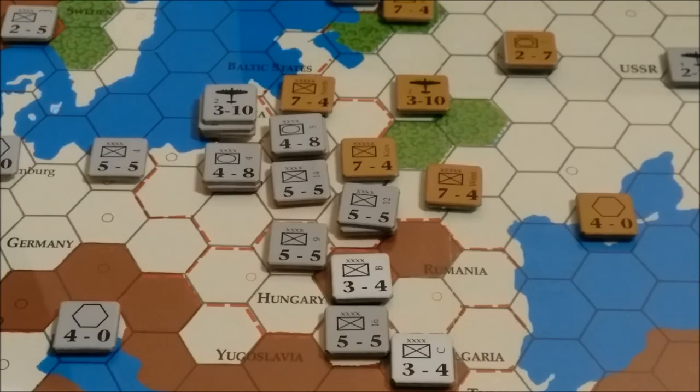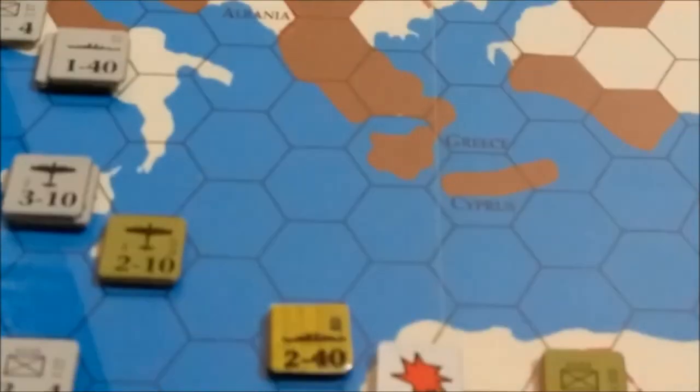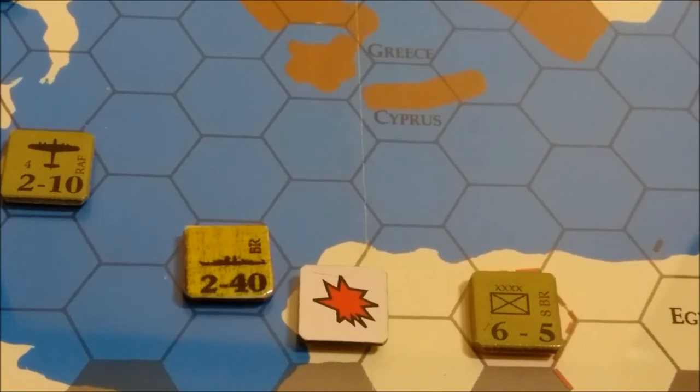Next turn will be Russia and Germany getting reinforcements. I think that's it for all the combat — movement, combat, supply. The Italian unit down there doesn't suffer any more supply penalties; he just stays out of supply. Everybody else, I think, can trace a 10-hex path back to a supply source. So with that I think we're going to wrap up the Axis player turn, and we'll be back with the Allied player turn — Summer 1941.